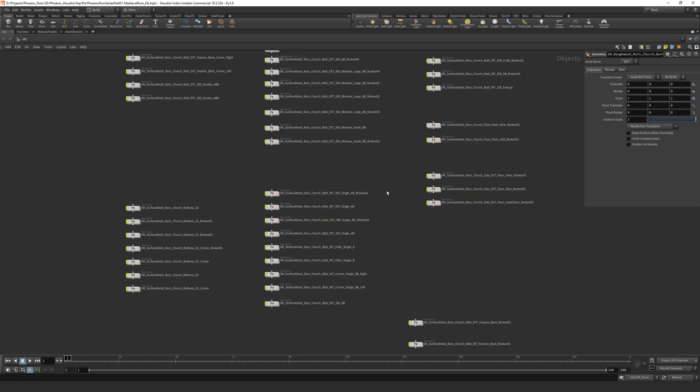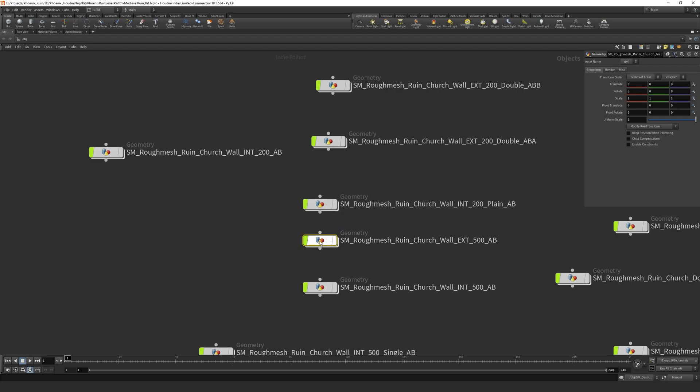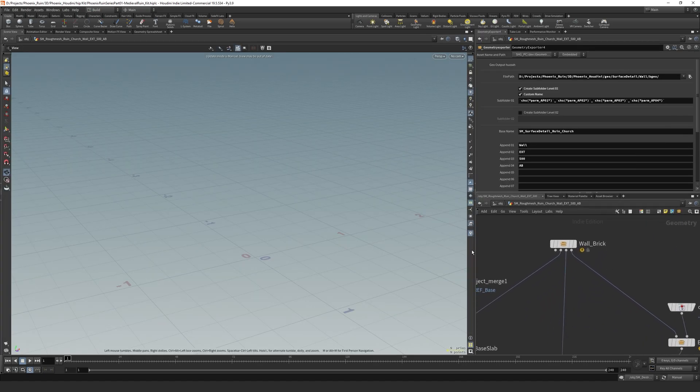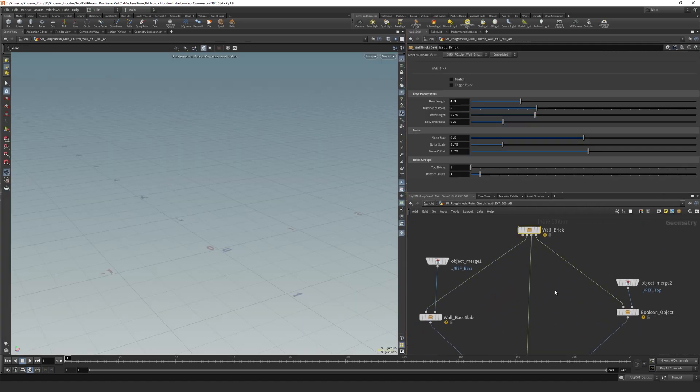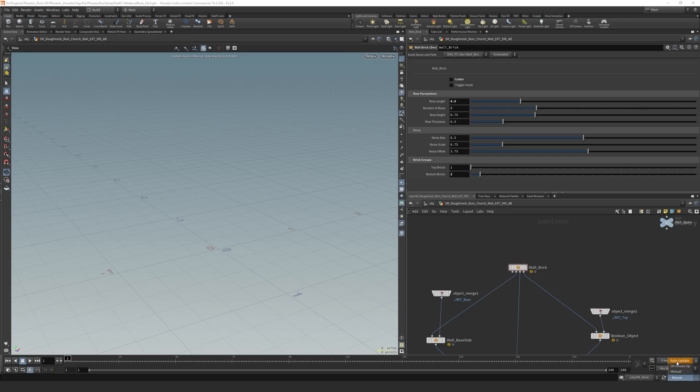If you extract the HDA files to your PC Documents/Houdini 19.5 OTLs directory and open Houdini, you'll still get this error because I've updated the names. If we click OK and go Ctrl+B, this is the Houdini file where we create absolutely everything Houdini-related for this project. If we go into the SM rough mesh church wall 500 AB, you can see it has these little yellow errors — there is no HDA file found.